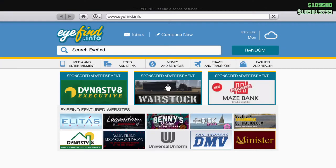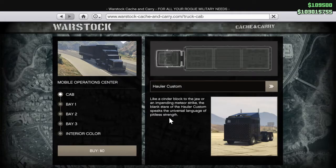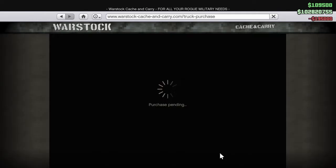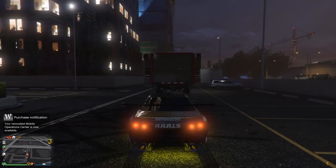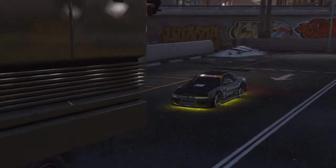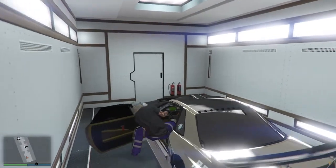Once you spawn outside of your mobile operation center, go to Warstock, go to mobile operation center, go to Bay 3, go to empty bay, and switch it back to personal vehicle storage. It's gonna cost one hundred and ninety-five thousand dollars, but it's worth it because you're gonna sell the car for more. As soon as you buy it, back out and drive the car into your mobile operation center.